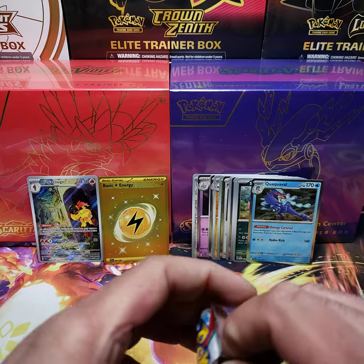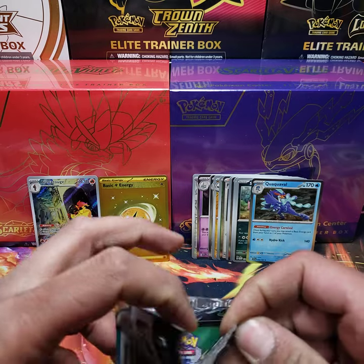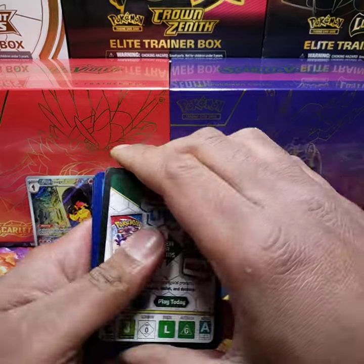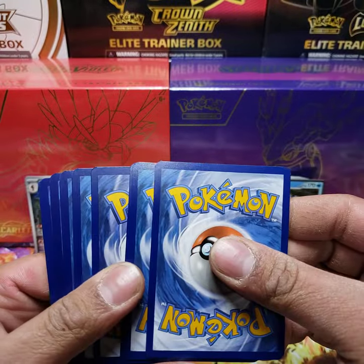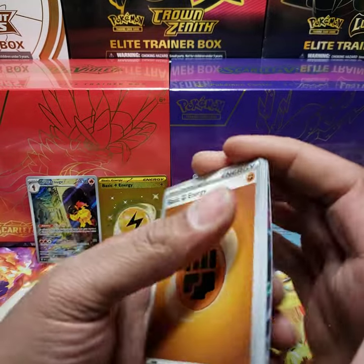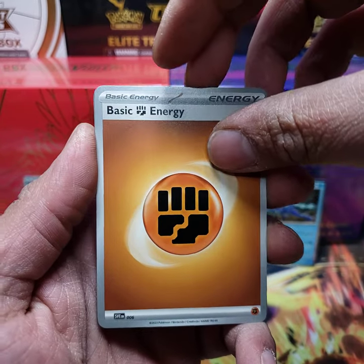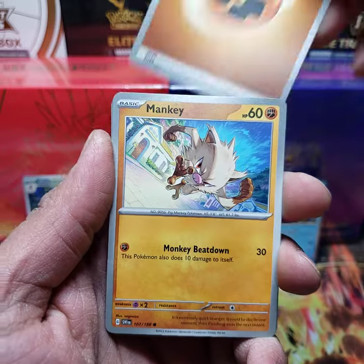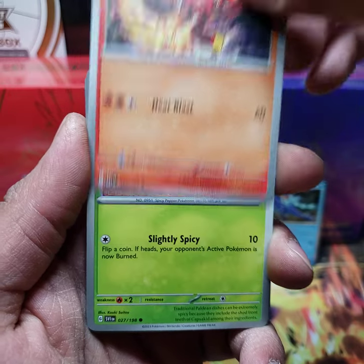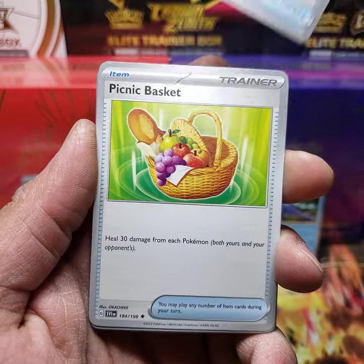I'm excited to see what the Pokemon Center Elite Trainer boxes are going to give me, but you guys are going to have to wait just a few more days and I'll be dropping those videos. If you haven't, hit that subscribe button and the notification bell so you can see when I drop the Elite Trainer box videos, as well as a booster box opening — all 36 packs. Probably going to be a long video, but I'm excited.